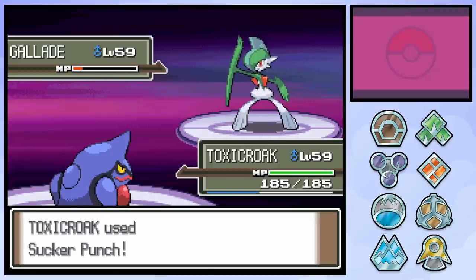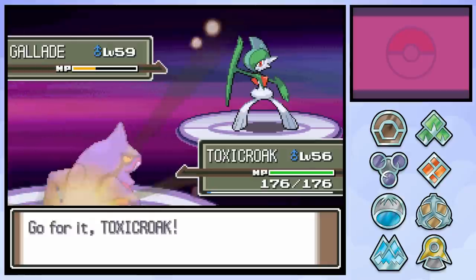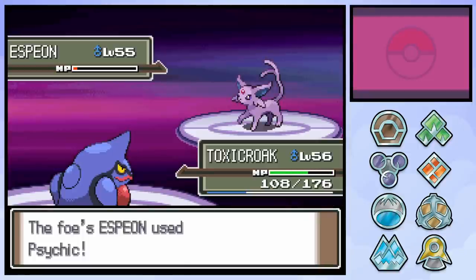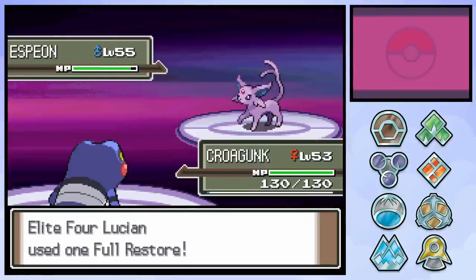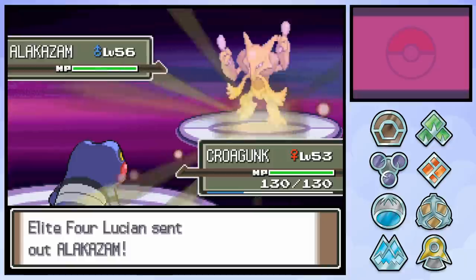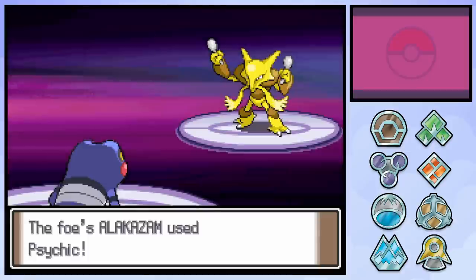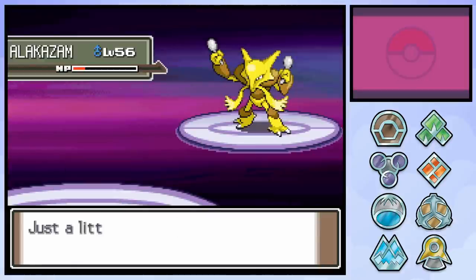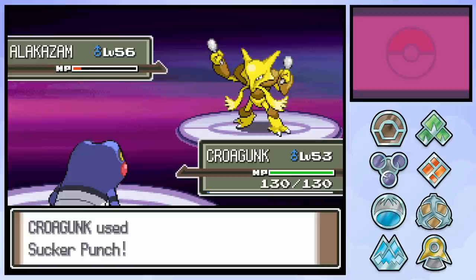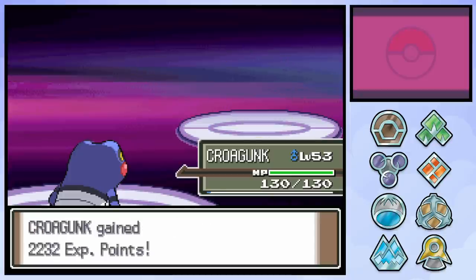Sadly, Gallade isn't weak to Dark-type moves, so he survives the Sucker Punch and connects with a Psycho Cut that was always going to one-shot poor Toxicroak. I made the bold decision of calling on Toxicroak next - Sucker Punch finishes off Gallade and deals a good chunk of damage to Espeon before Psychic puts an end to Toxicroak number 2. This time we go out to Croagunk and use Mud-Slap knowing a Full Restore is coming. Sucker Punch takes Espeon back below half-health before she misses an attempted Psychic - that is some elite Croagunk gameplay. Sucker Punch finishes off the Eevee-lution, leaving Lucian with only his Alakazam. Croagunk tries her best but comes up just short with Psychic putting an end to her brief yet beautiful reign of terror. If Lucian was smart he'd have figured out our strategy and would've called for Recover, but apparently he's not. One final Sucker Punch finishes the battle after only like 30 minutes of trying.